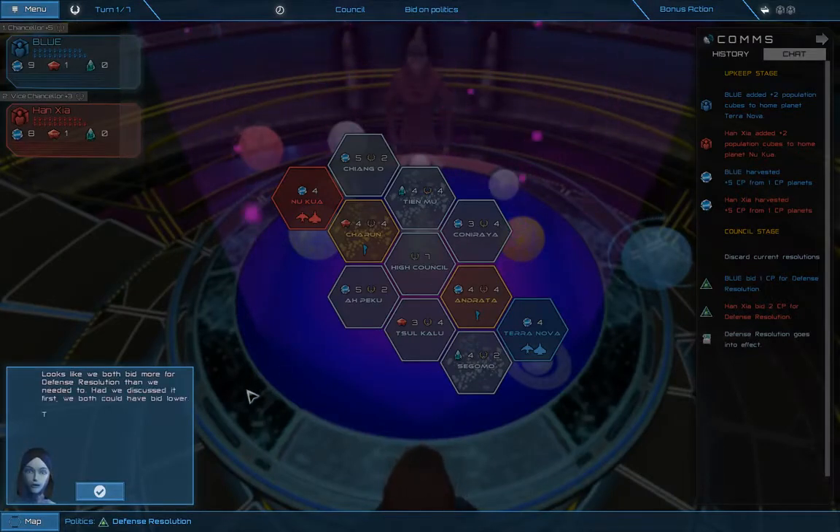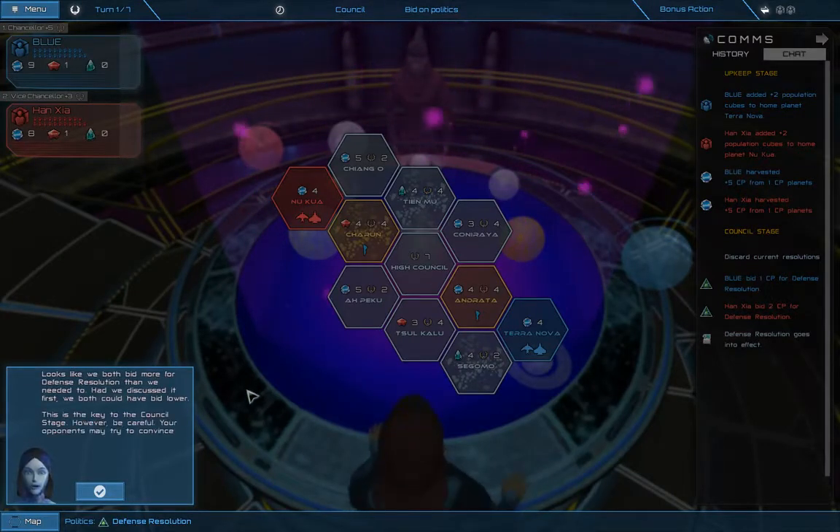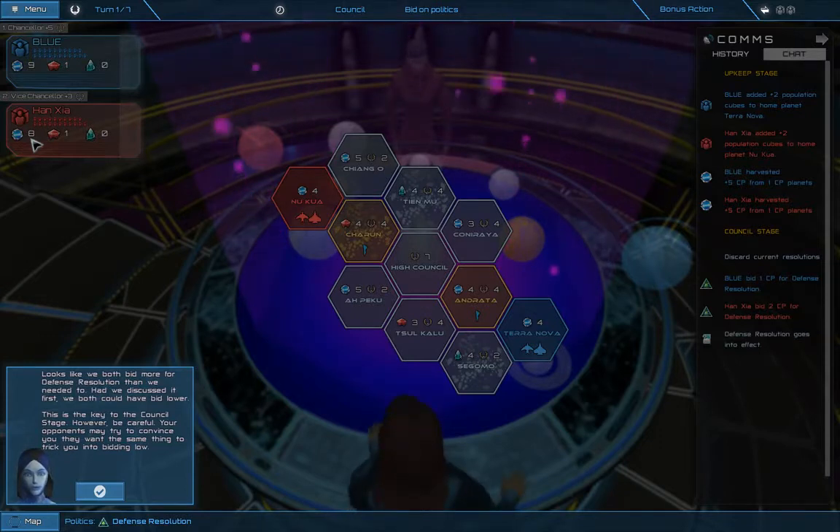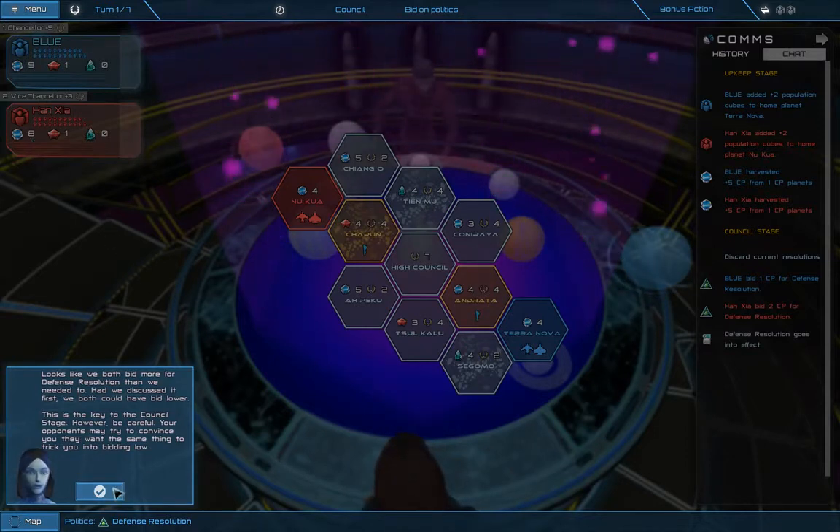Looks like we both bid more for defense resolution than we needed to. Had we discussed it first, we both could have bid lower. This is the key to the council stage. However, be careful — your opponents may try to convince you they want the same thing to trick you into bidding low. He bid 2, I bid 1, so he overbid and I didn't.